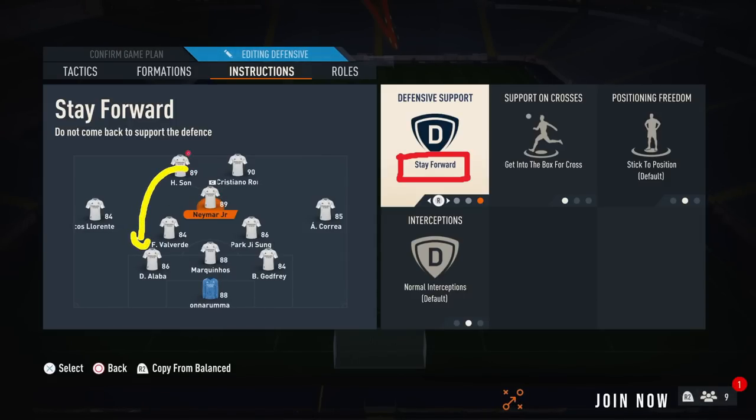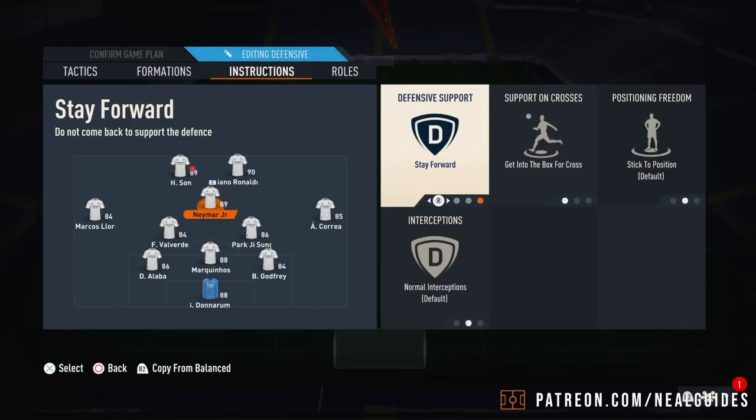You want someone with high stamina for the CAM position ideally. Get into the box for crosses — we do that manually. That is the CAM position covered.